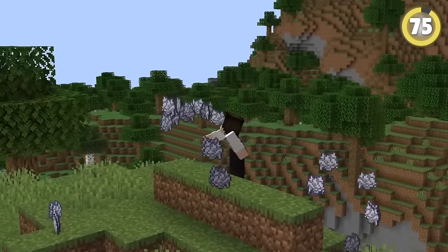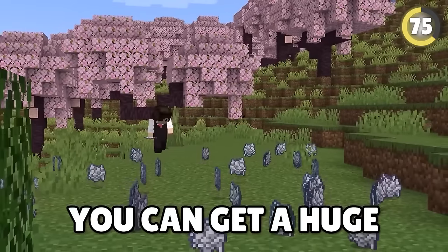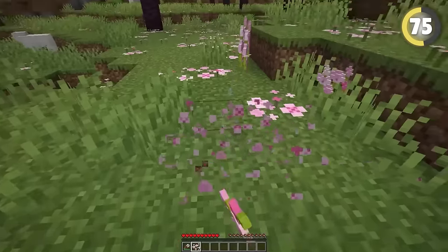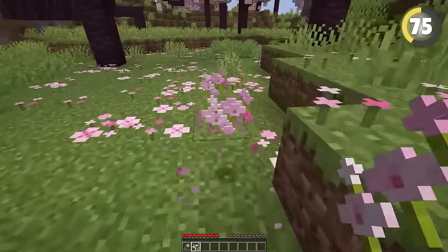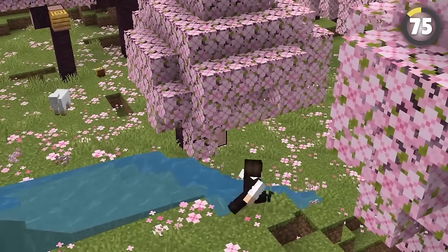Bone meal is one of the most important resources you need to get rich fast. In the Cherry Grove biome, you can get a huge amount of it in just a few minutes. Quickly harvest all the pink petals you see, or use a water bucket and place the water to get a huge flow.